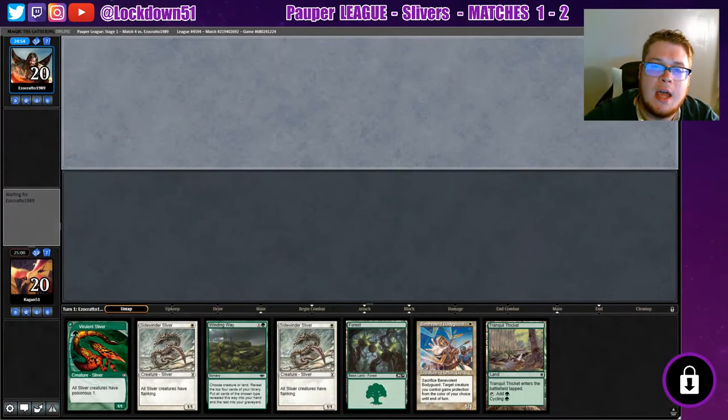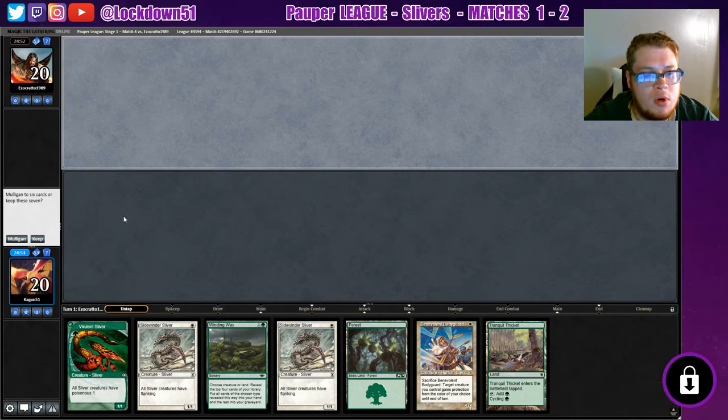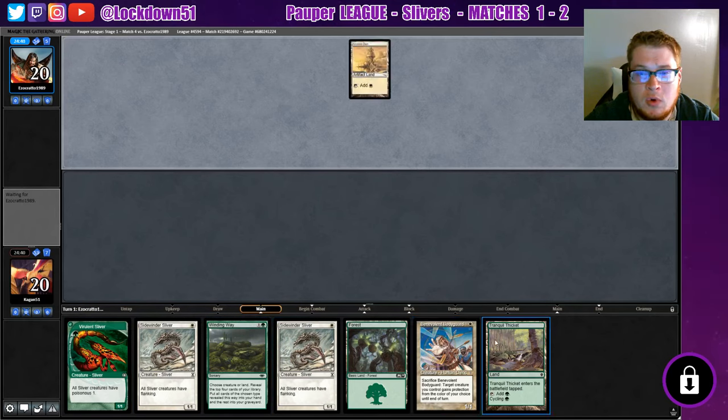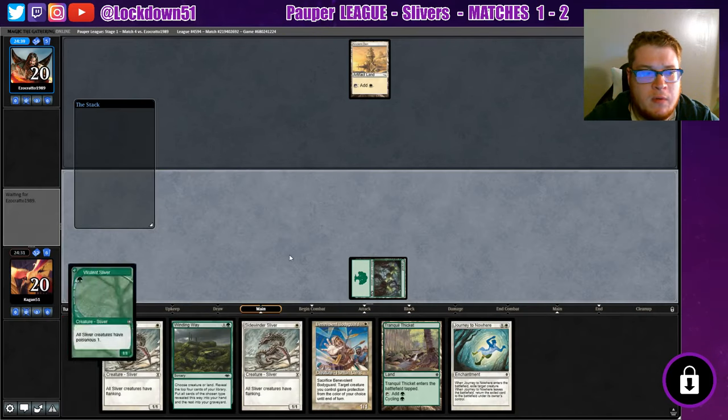Welcome back everybody, it is time to play some more League of MTGO. We are on our fourth match and right now we're one and two — not super great. We just went against a very good, efficient player of some Rainbow Tron. This hand, well, I like it but we'll keep. We're on the draw, so we'll see what comes of it. At worst we can play Everlands or tranquil thicket and winding way for some more lands if we need to. We'll go Viverland, give it one more turn.